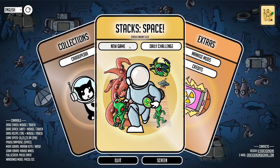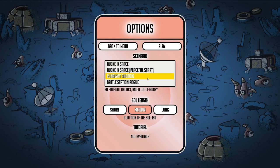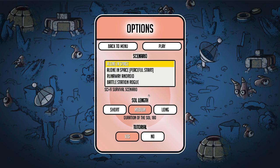Let's jump in with a brand new game. I've done Alone in Space before — we're definitely not doing Peaceful. There's also Runaway Android, Android Drones and a Lot of Money, and Battle Station, a rogue action-packed roguelike mini-game. I'll stick with Alone in Space since it's the standard one, and I'll turn on the tutorial since I haven't played in a while to see if anything's changed.